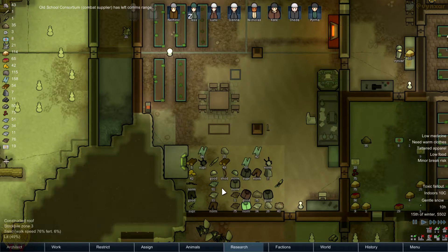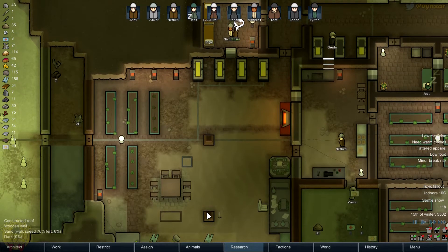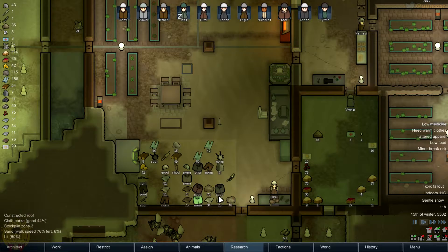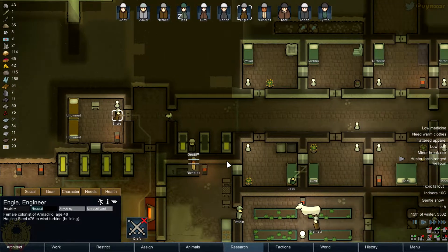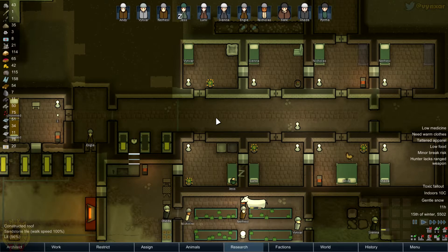I'm going to be able to remove this whole area, and I don't know yet what I'm going to do with it, but I could do maybe some kind of separate room for the comms and maybe other things. That could decrease the amount of heat I need in this area. New recruit! Again! Oh nice, it's Angie!